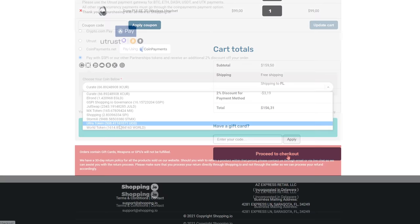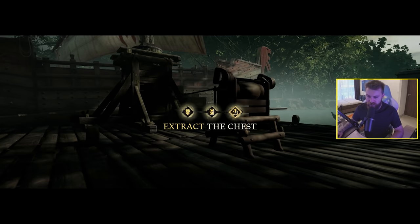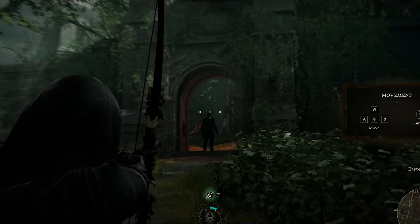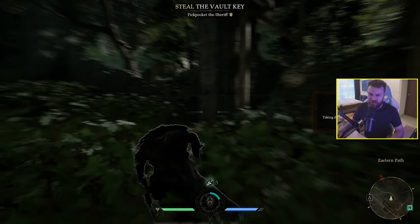Jumping straight into the game — steal the vault key, find the vault, extract the chest. Graphics looking quite nice. Your goal is to steal gold from the state and distribute it to the people; you must find the sheriff and pickpocket his key. Robin is deadly at range but vulnerable in hand-to-hand combat — take out enemies from afar then disappear. Those bow shots to the head are very satisfying. Big damage right in the face.